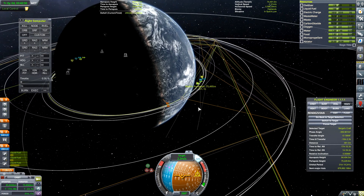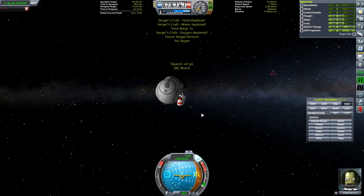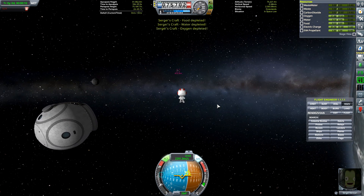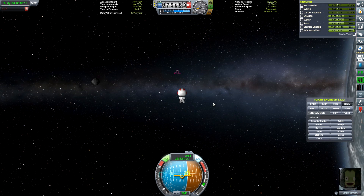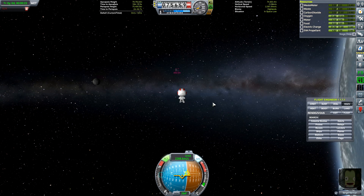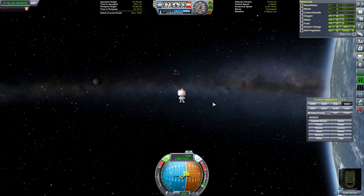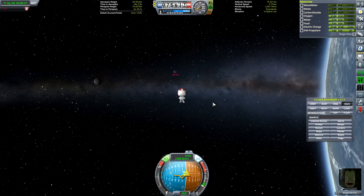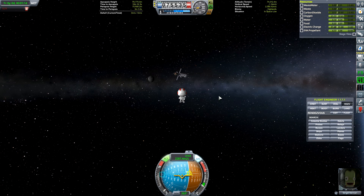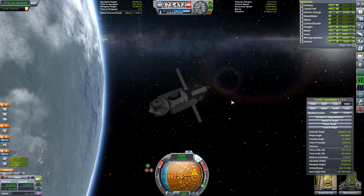So we now have Sergei here. Go ahead and pop on out, Sergei, and head on over to the other vessel. He's gonna board the other vessel, and then we'll de-orbit and we'll have another Kerbal — the first Kerbal to be renamed. I'll have to see who's next on the list. I want to say it's probably Mumbo. I don't remember what the name of your Kerbal was, but I have it written down. I have a whole spreadsheet. What a sight to behold. Sergei is on board.